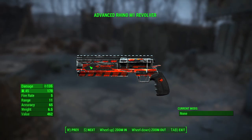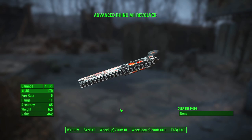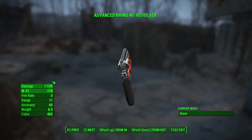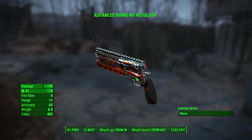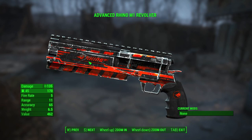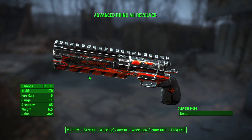And here it is! Good lord, it's very red. So here it is — this is the Rhino revolver. This has been ported over from the New Vegas mod and it has 3 rounds. As you can see here in the barrel, there are 3 sections there for each one. It even has 'Rhino M1' written on the side of it. It's just beautiful!